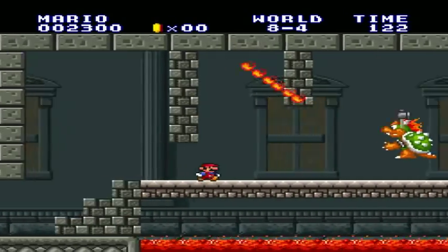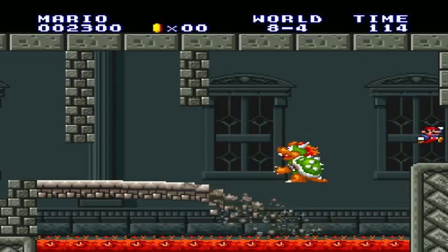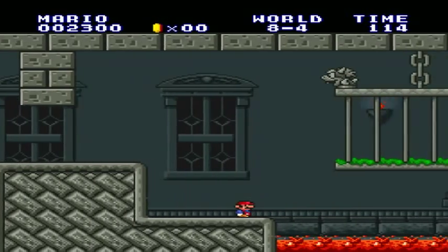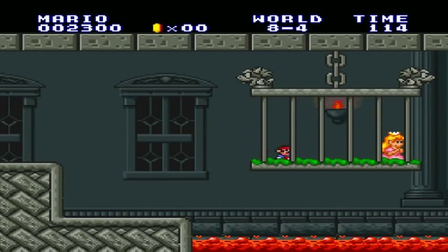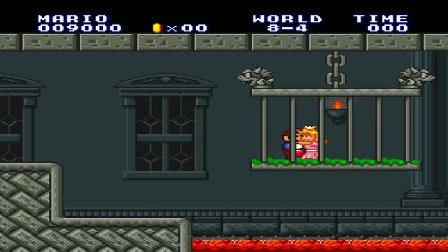And we got the real deal Bowser here. Get away from the jump. And there we go — that's 8-4. I made mincemeat out of it now. Let's get to the bedroom, princess. This is like the 80th time I have rescued you on my channel.